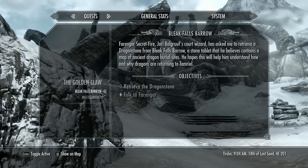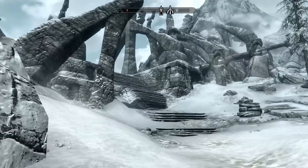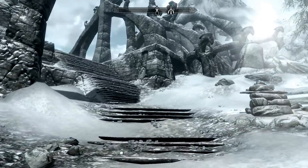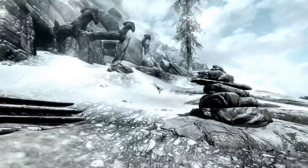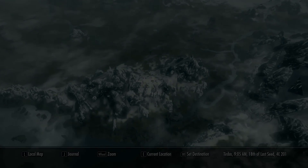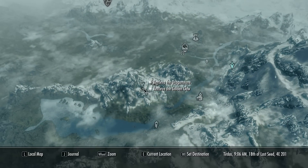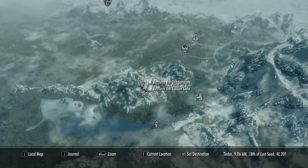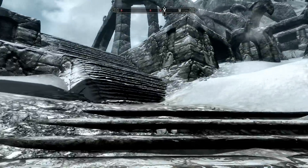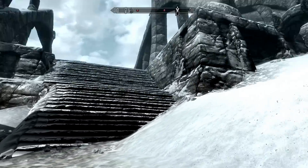Got it. Join the Imperial Legion. Two active quests right now. Let's have a look at the map. That's my current location — Bleak Falls Barrel. So I need to go... Retrieve the Dragon Stone. Retrieve the Golden Claw. Got it. There are three enemies marked — see the red dots?